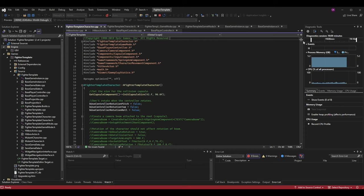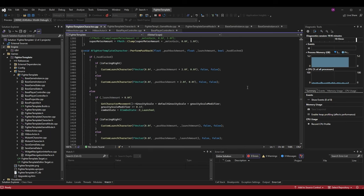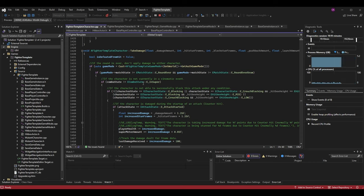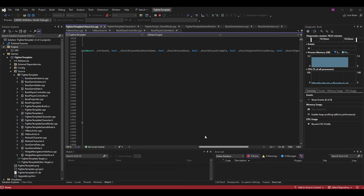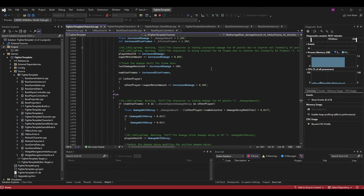Now that we've updated take_damage in the header, we want to go to fighter template character.cpp and scroll down to take_damage there as well. In the parameter list in the cpp file, add this parameter in the same spot as in the header file — after should_cause_daze. Note that you don't have to put the optional parameter default value (equals false) in the cpp file, only in the header. Now when we take damage we'll be able to say yes, this move should cause crumple.